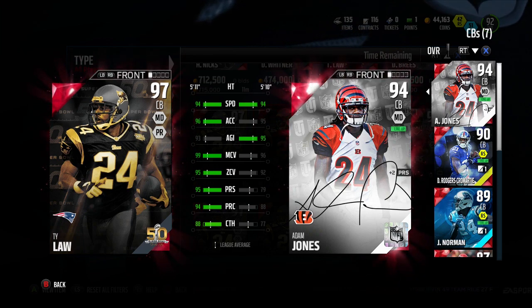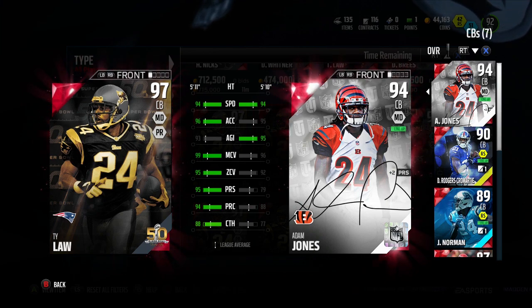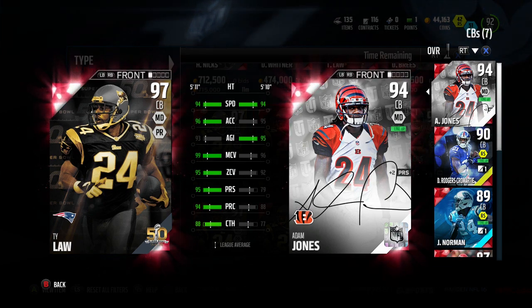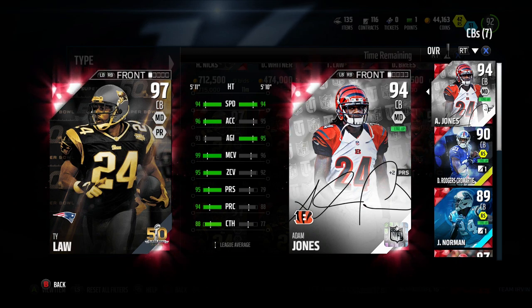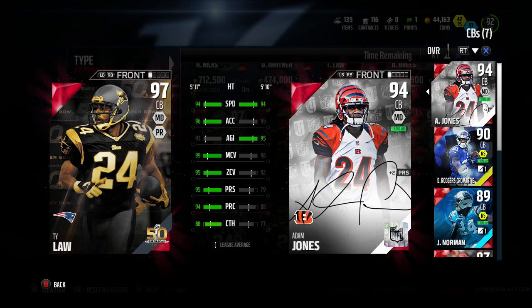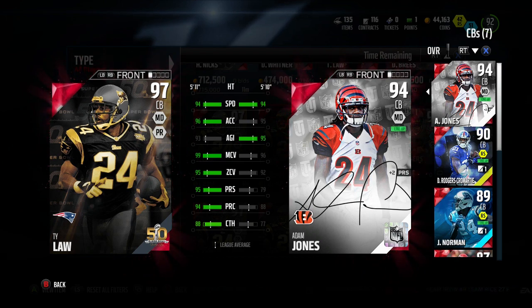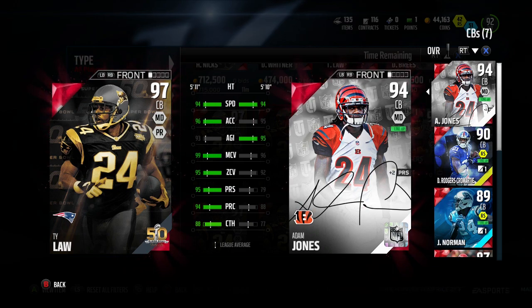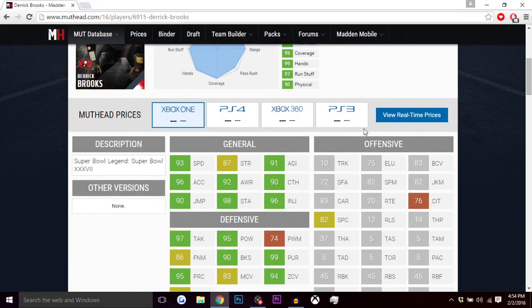This 97 Ty Law has 94 speed, 96 acceleration, 93 agility, 99 man coverage, 95 zone, 95 press, 94 play recognition, and 88 catching. So this Ty Law looks very good. He's considered a small player at 5'11", but height doesn't really matter in this game. I've got Adam Jones as my best corner at 5'10" and he still gets the job done, so I can only imagine how good this Ty Law plays.